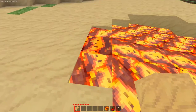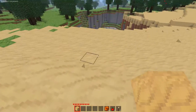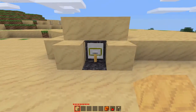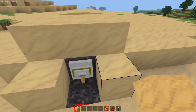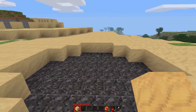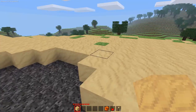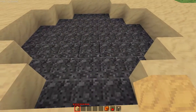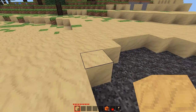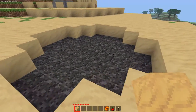Once the trap has been activated, you disable it so that way it's solid, and then you want to cover it with sand. Generally you want to cover it with the same type of sand surrounding it — so if it's in a desert area, use desert sand, and if it's in a beach area, use beach sand.